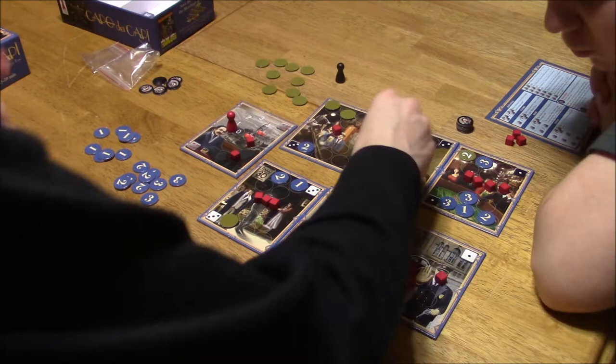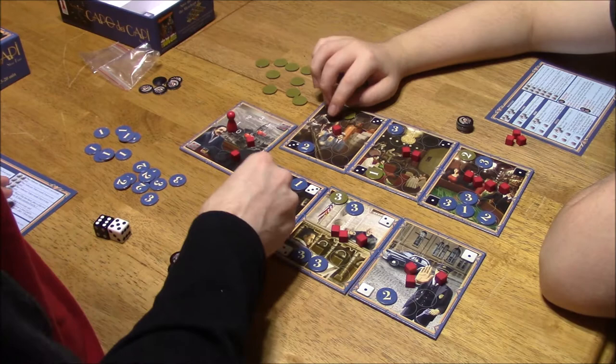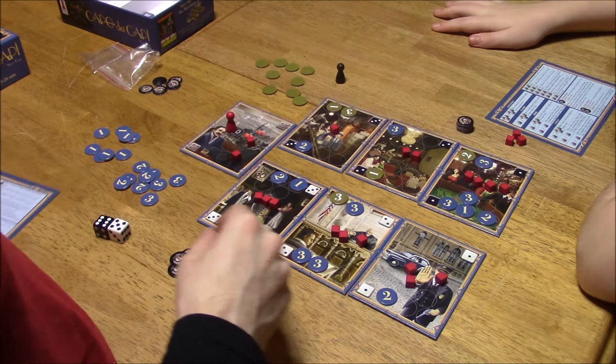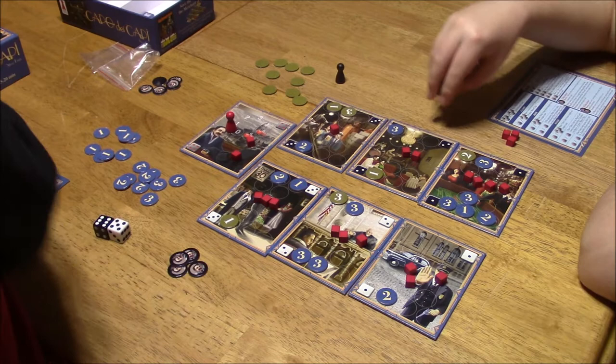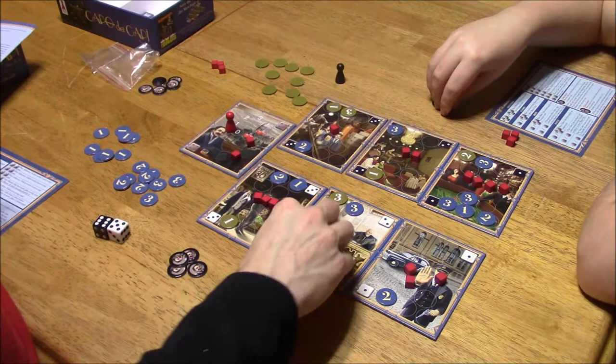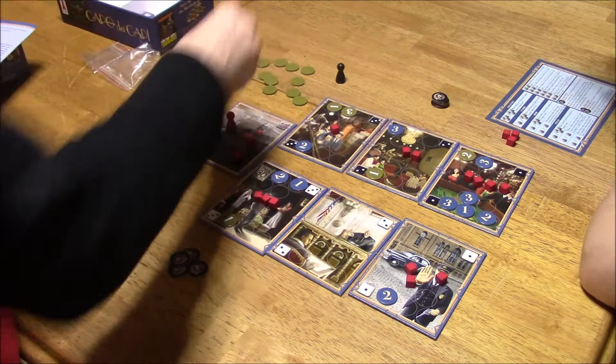Now we have to figure out who won each card. I won here. We tied here. You won that one. I won this one. Let's see — what happens if there's a tie? Whoever has more mayor chips wins the tie. If there's a tie, the card and the value cubes are removed from the game — no one gets it. So let's tally up: I get all these. No one wins those tied ones.